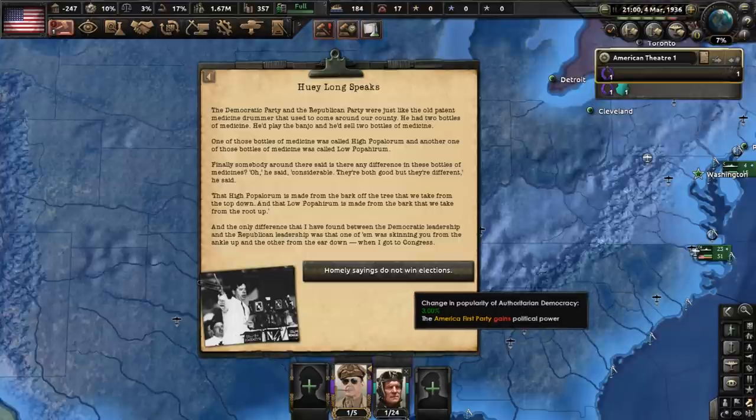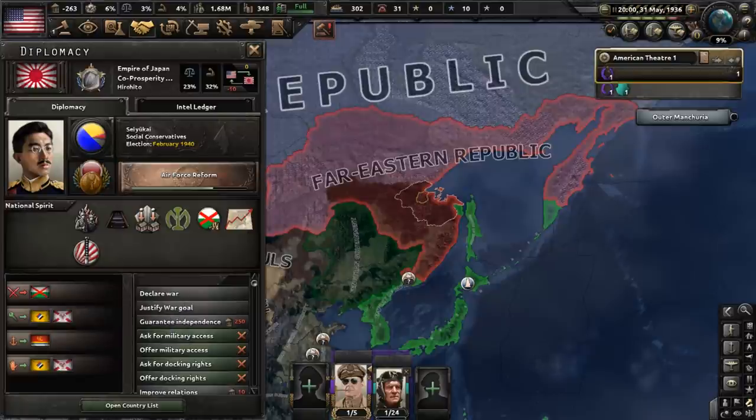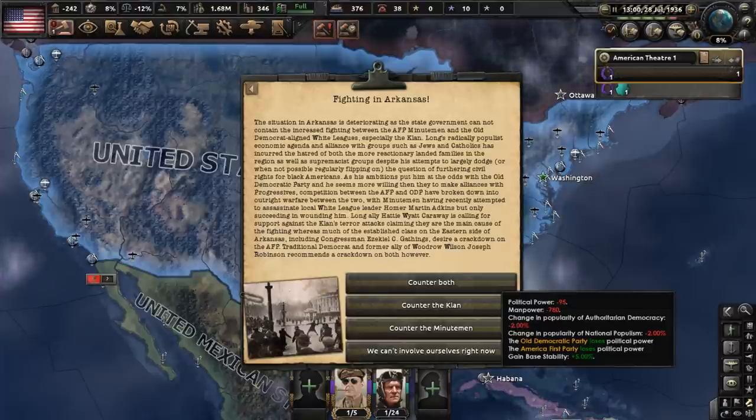Huey Long, the man spearheading the America First Party, speaks out against the Democratic and Republican parties, and so the popularity of authoritarian democracy rises. War is taking place across the Pacific Ocean in Asia, where the totalist Far Eastern Republic is battling the social conservative Empire of Japan. In the state of Arkansas, men belonging to the America First Party battle the old Democrat-aligned Klan. We can choose to counter both, counter one, or do nothing. Let's go with the former for that precious stability boost.